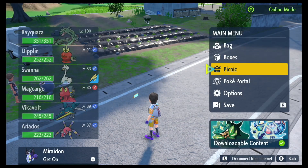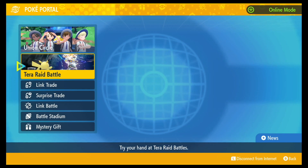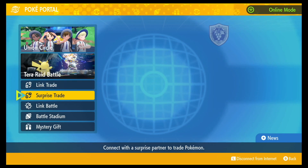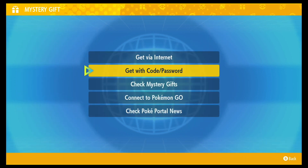And now, the way better gift, obviously — the amazing Herba Mystica. Don't you want some Herba Mystica? Well, this Herba Mystica is going to help you shiny hunt. In order to get this Herba Mystica, select Code/Password.